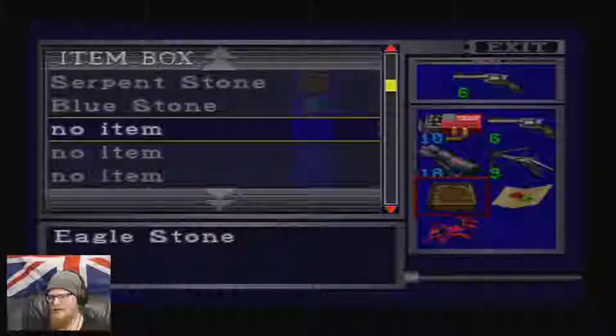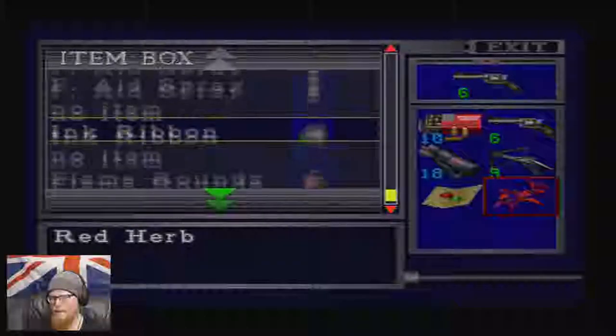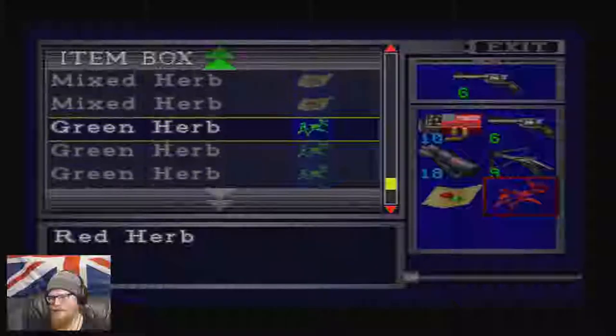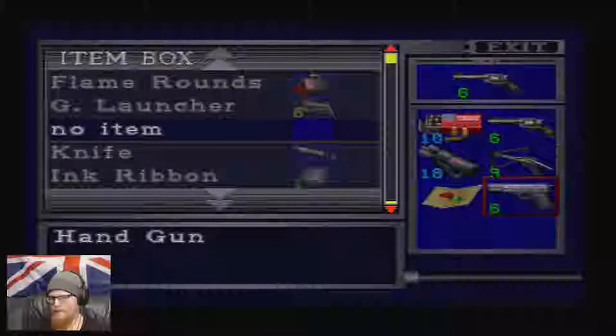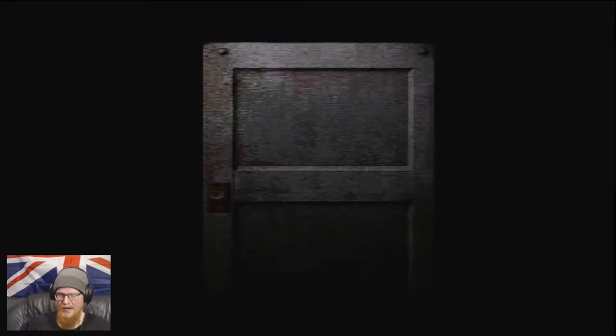We need to jiggle our junk about. Let's open the box. We don't need this anymore, at least not for now. We could take the handgun out, just empty it. Might make a modicum of sense. We'll take these ink ribbons whilst we're here, for prosperity. We've got like six ink ribbons now, which is going to be more than enough for the rest of the game — I say, optimistically.